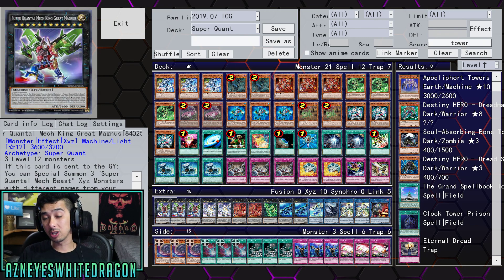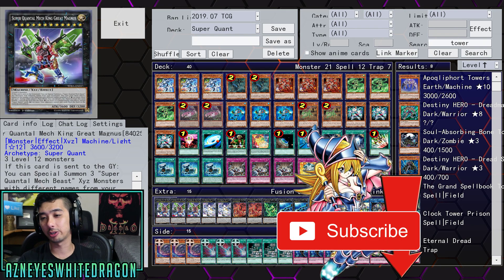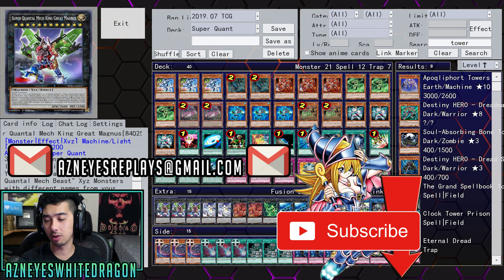Anyways, that's Super Quantums — one of the stronger boss monster decks in 2019. Let me know your thoughts down below on the deck, and shoutouts to Prophet for building this deck. Thanks for watching, guys — hope you enjoyed the video. If you did, drop a like, and if you're new here hit subscribe and turn on the bell so you don't miss out on Yu-Gi-Oh duels and deck profiles. If you guys want to send me any replays, feel free to send the YRP file to asresreplace@gmail.com. Peace.